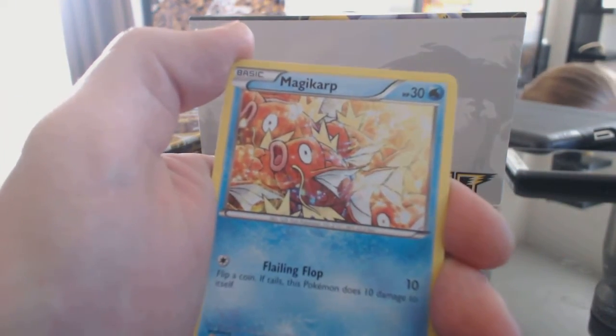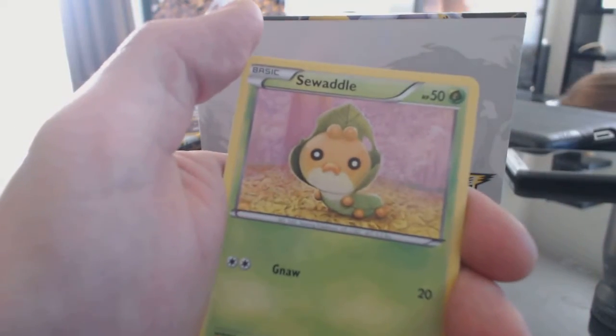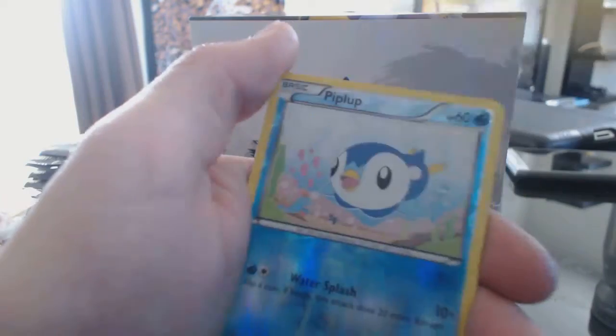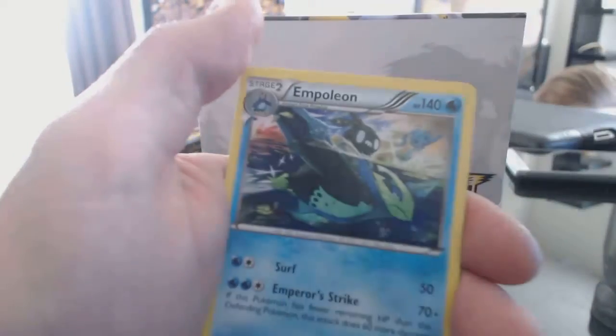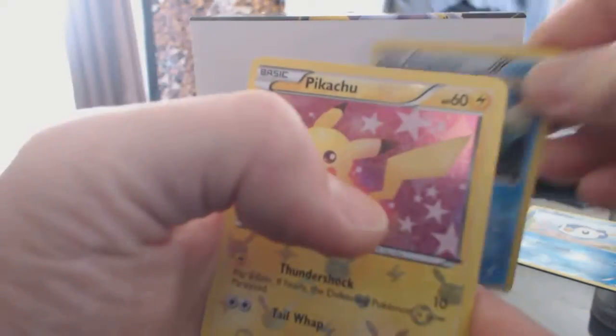Let me move my keyboard out of the way. Alright. Magic Heart, Sea Waddle, Tangela, Torchic, Charmeleon, Plusle. Our Reverse Holofoil is a Piplup. Rare Empoleon. And a Pikachu.